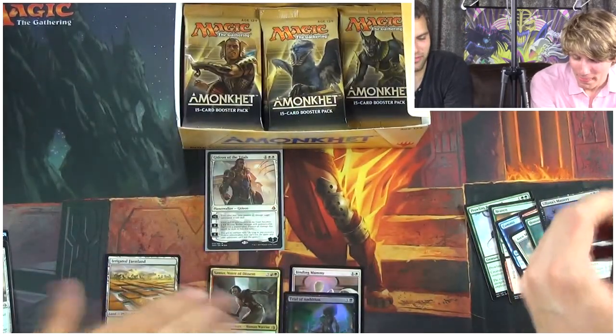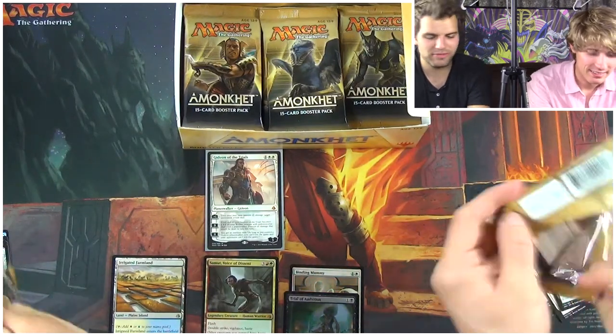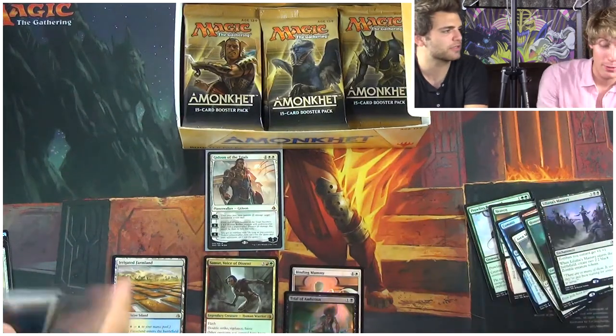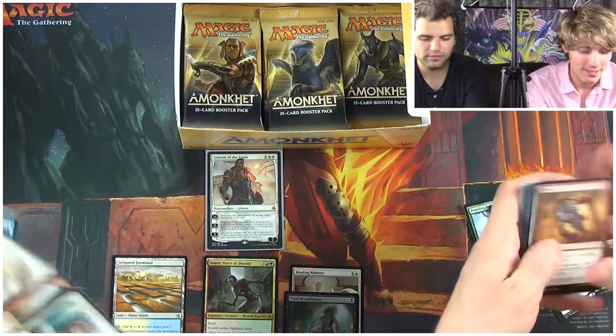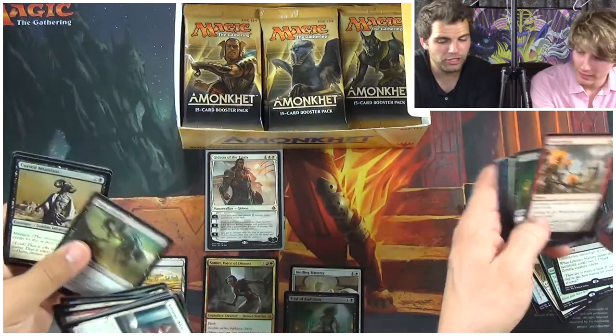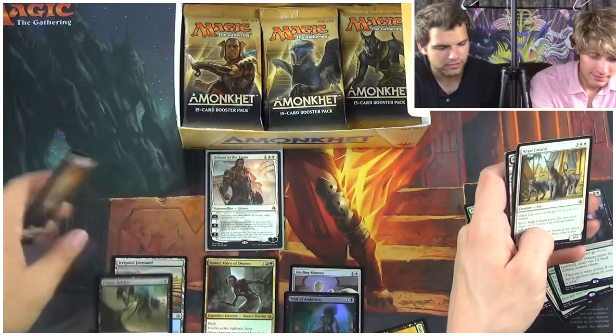So last box we got three mythics, or one of our boxes had three mythics. So now we're looking for at least four. That pre-release kit was fire with those mythics — pre-release is always fire. Plague Belcher! Nice. And another — dude, I got three foils, three mythics, and some good rares.